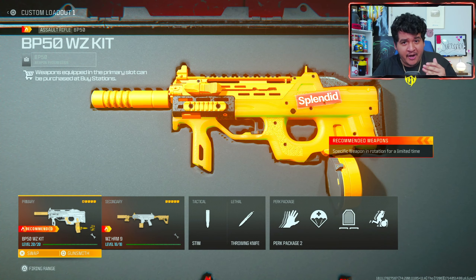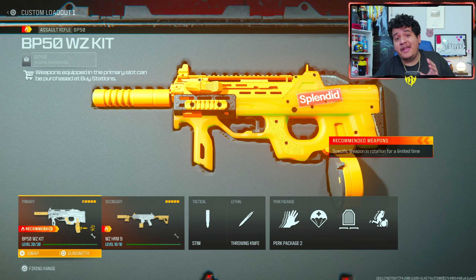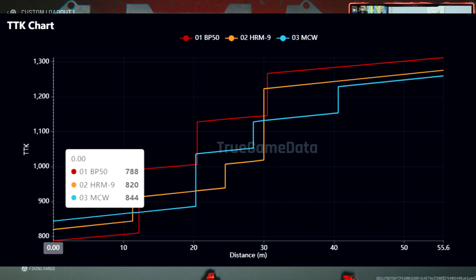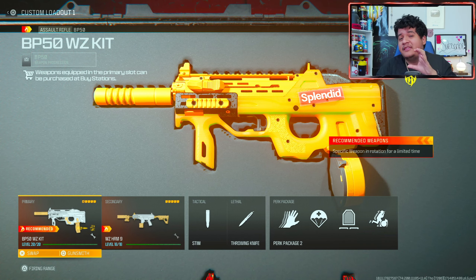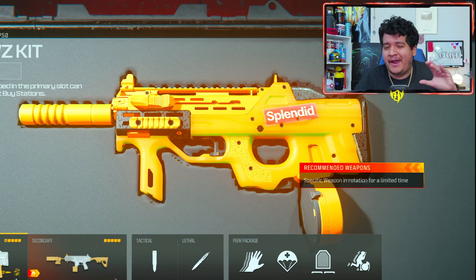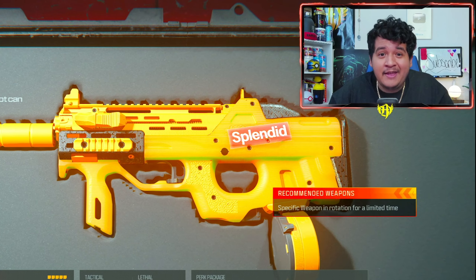In case you guys are unaware, there was a new conversion kit added to the BP50 that you can unlock within the weekly challenges known as the Jack Revenger kit, and it turns the BP50 AR into a full-on SMG. Looking at the time-to-kill stats on True Game Data compared to the HRM9 and the MCW with the conversion kit, it has a better time to kill than those two weapons when you factor in ADS time, which is kind of crazy. The only drawback is that if you hit lower chest or legs, it does have a dramatically slower time to kill. So as long as you can hit upper chest, you're going to be absolutely annihilating your opponents even faster than the HRM9 and the MCW.